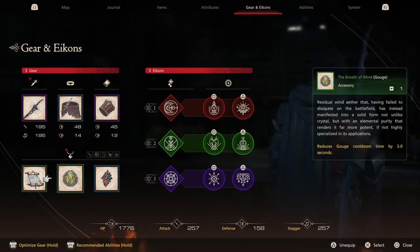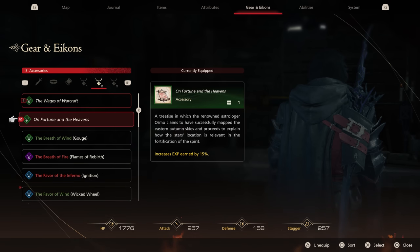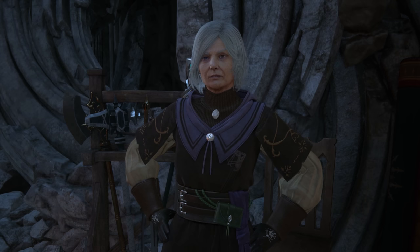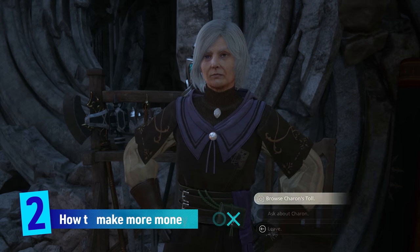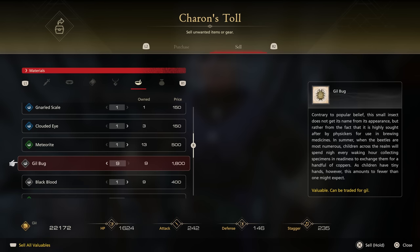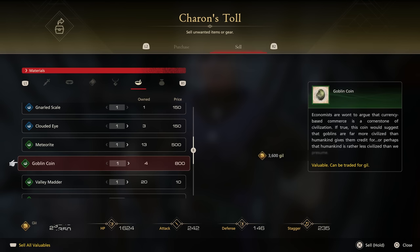Also pick up the Wages of Warcraft, which increases ability points earned by 20%. Note that Wages of Warcraft only applies to regular battles — when you find yourself next to an obvious boss battle arena, unequip it for something that'll do more damage. Karen isn't running a charity; you'll need to fork out 20,000 gil for those trinkets. Make sure to sell any gilbugs, blackblood, or goblin coins you've been collecting to Karen or any other trader.